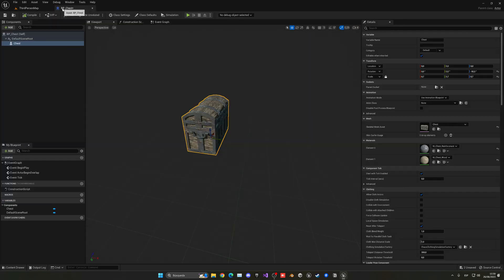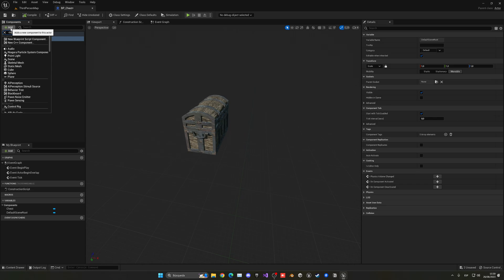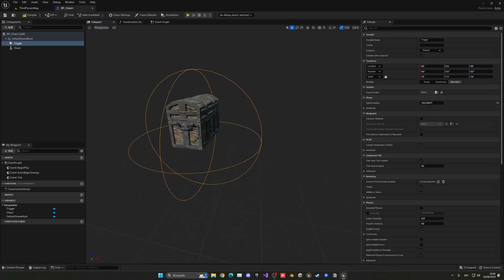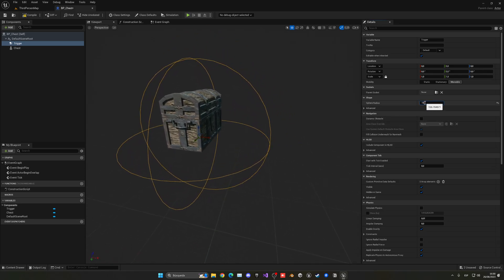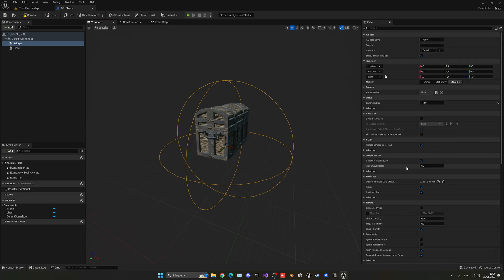Now let's create the trigger zone. Select the default scene root and search for a Collision component — it will be a Sphere Collision to act as the trigger. This is very similar to what we did with the items, like the sword pick-up or the assassination dummy. Basically this area is where the player can interact. A radius of 150 should work great.